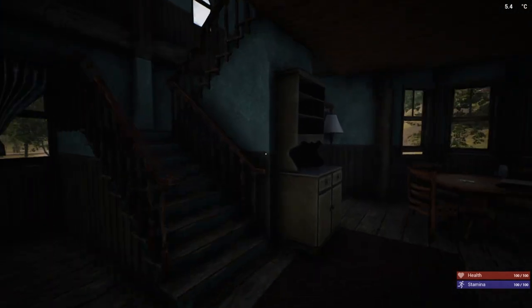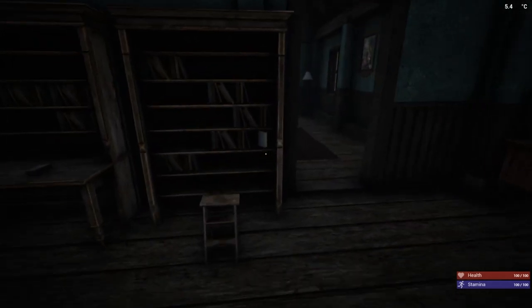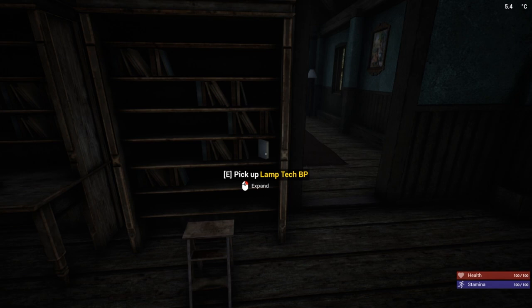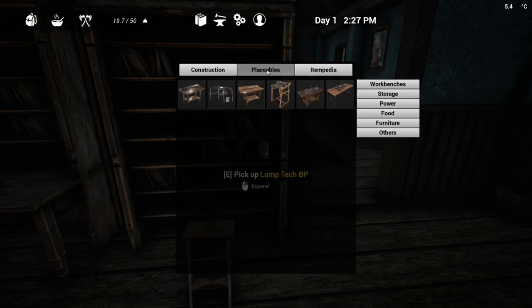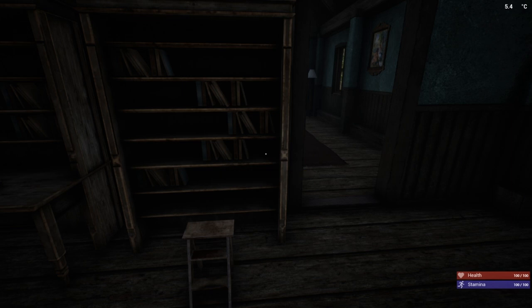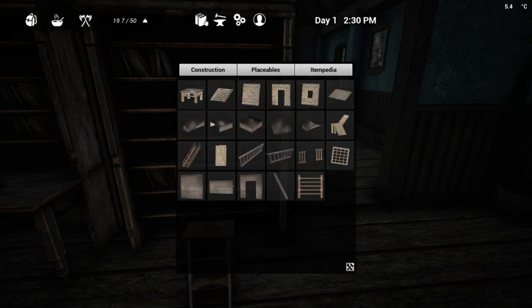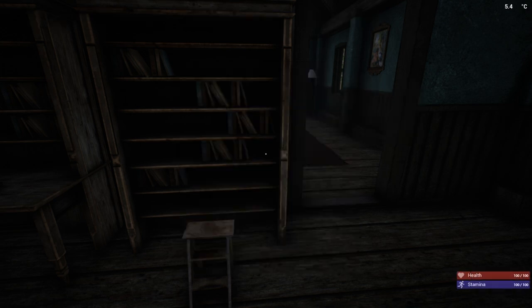In addition to the loot you're going to find, you are going to find tech. Most of the tech is going to be on the bookshelves, but some of it is very difficult to see, so you really want to pay attention to those bookshelves when you go up to them. I found the lamp tech here in the northernmost neighborhood, however on my other playthrough I actually found this one in the southern left neighborhood. So the tech is not static — it does move around the map. You will find the tech in the neighborhoods, but it's not always going to be the exact same tech, so I can't point you in a direction to find a certain piece of tech.